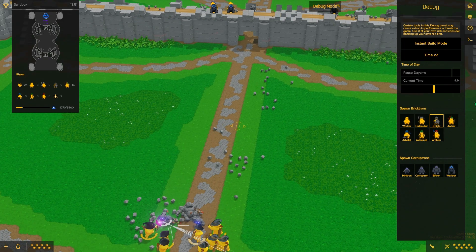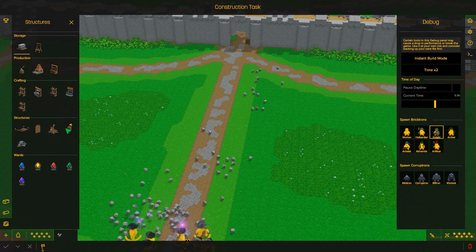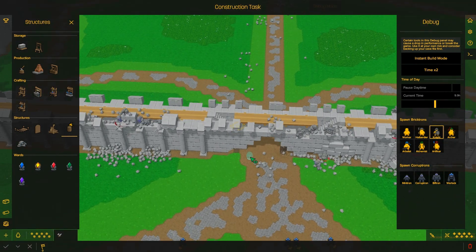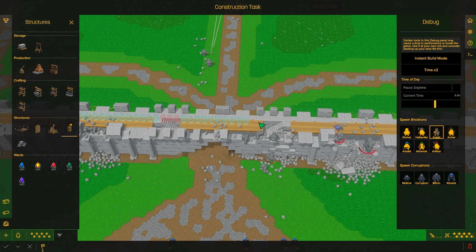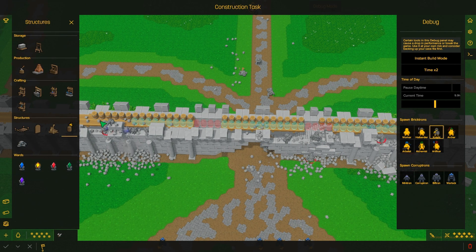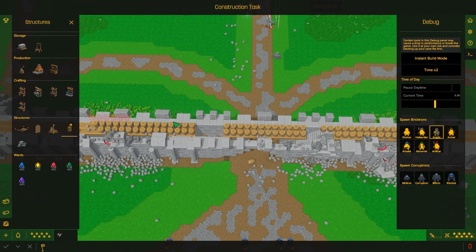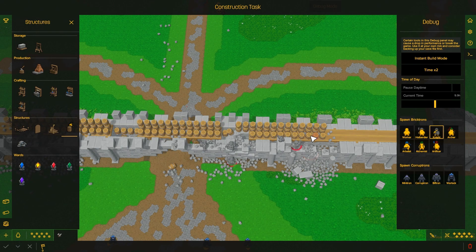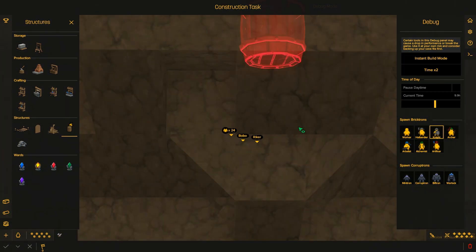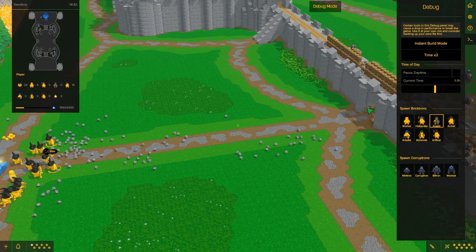You know what would have been easier than spawning in a million guys? It would have been using explosives. Build structures with explosives. I'll probably have zero frames for about 30 seconds, but it might be interesting.